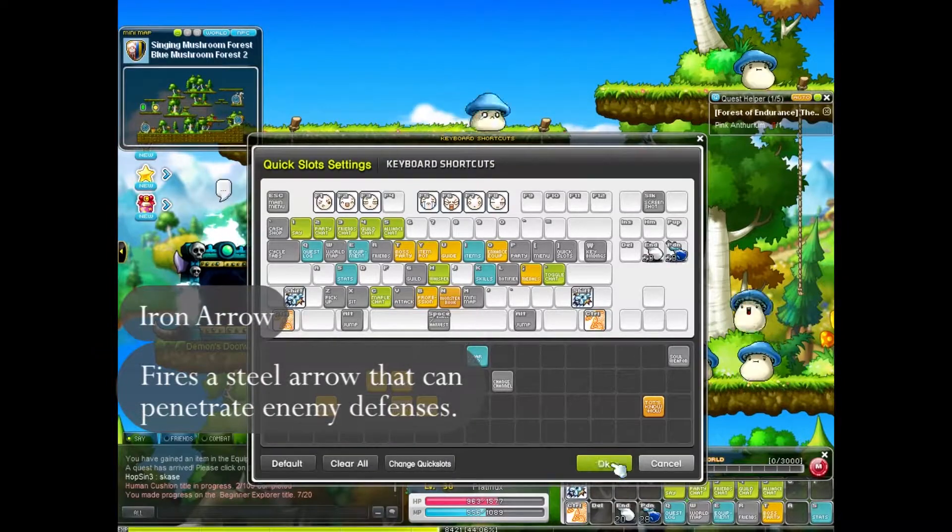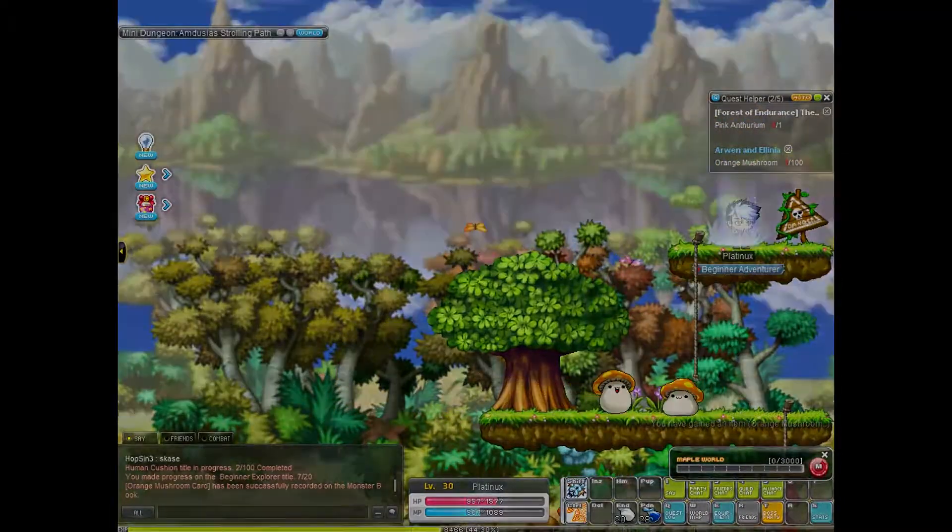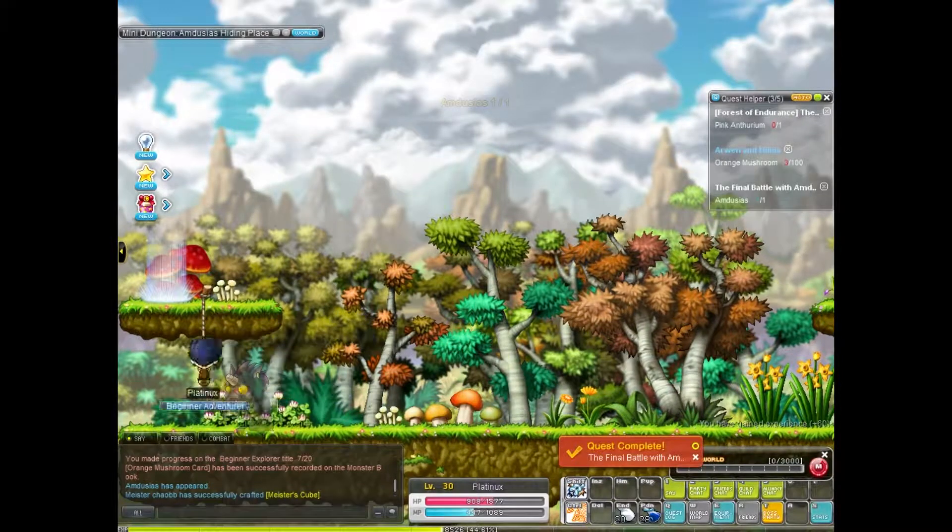You also get your very first mobbing skill which is called Iron Arrow. The downside is that it only works in a straight line, but it is the only decent attacking skill that a Crossbowman gets.